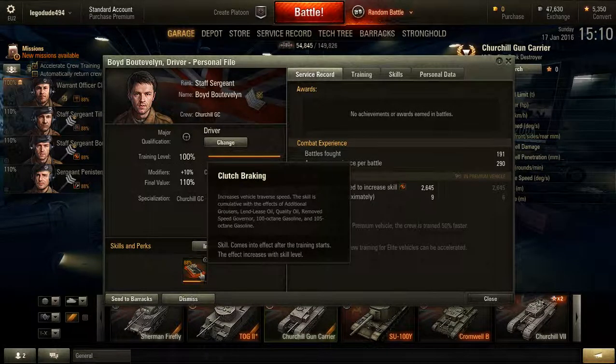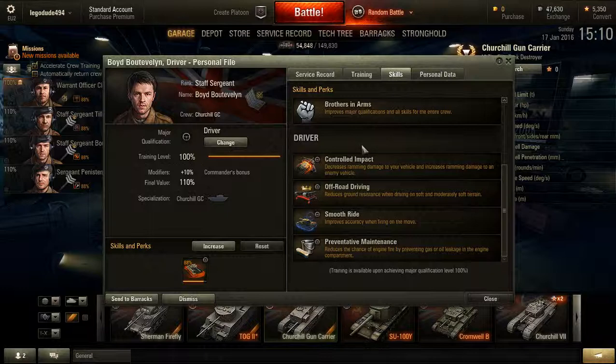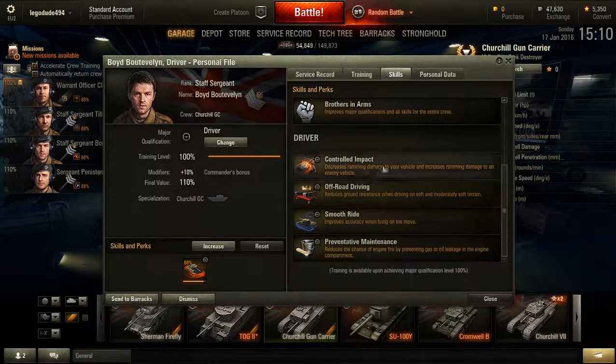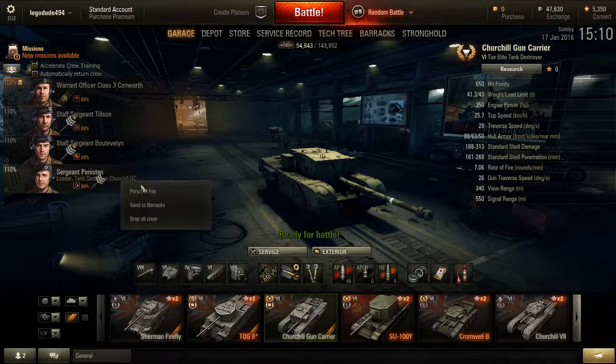Driver — clutch braking, definitely, definitely get clutch braking. Increasing the traverse speed on this tank is going to be one of the most important things, because you're going to be constantly turning the hull in order to keep your very limited cone of arc tracking targets. Definitely get your traverse speed up as soon as possible — go with clutch braking. Off-road driving is also going to be very useful. Controlled impact — no, don't ram stuff in the Gun Carrier; you will die before you get anywhere near anything to ram.